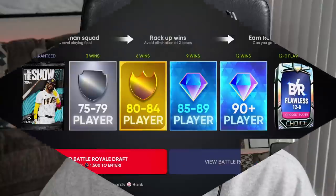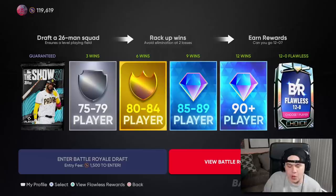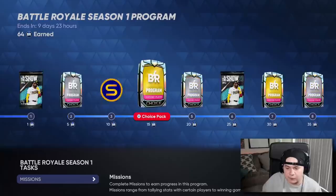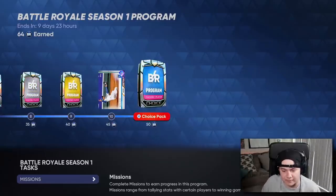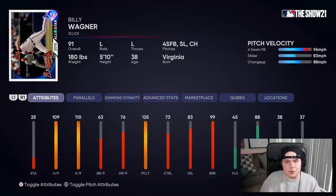If you didn't see yesterday's YouTube video of my battle royale run, we made it to 12 and 0. I was lucky enough to get not one but two flawless packs. When you go flawless in BR you get that 12-and-0 battle royale flawless pack, but there's also the battle royale program — a new addition this year — where you can get a flawless pack by reaching 50 points. With both Lomo and Jake Lamb on my team, I completed the program in the same run and picked up Billy Wagner and Lou Brock.